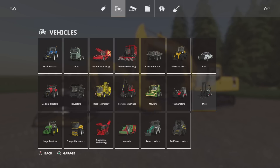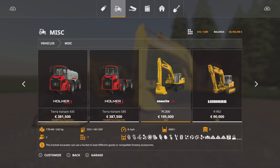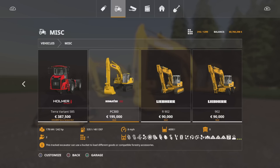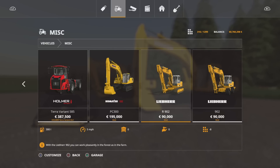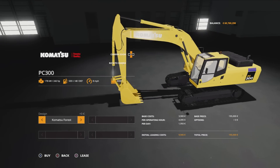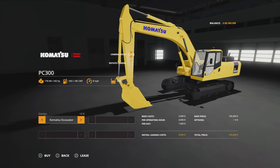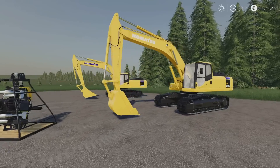The harvester is under vehicles and miscellaneous. 195,000 — I've got the Liepair next to it for comparison. It's a big price hike but yeah, horses for courses. It will do all those crop types. 242 horsepower, 4,000 litre bucket. Options available: we can have Komatsu Forest in white, Komatsu Excavator in blue — and whichever one you pick, it will come with the shovel, which is what threw me at first.